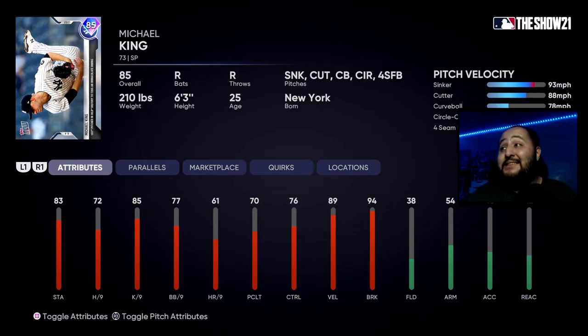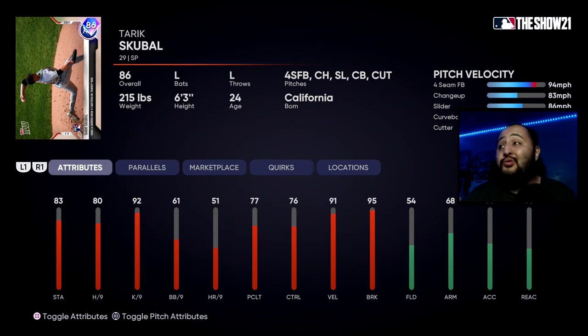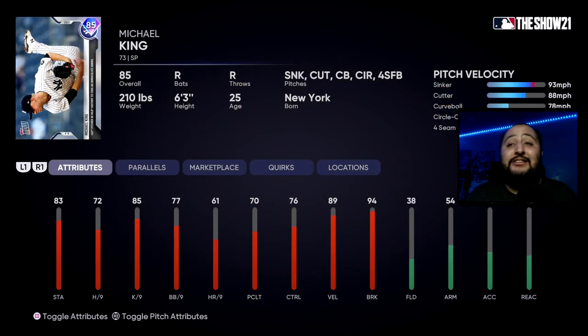Personally I would go Michael King. That sinker and cutter action has worked wonders for me. His stats: 83 stamina, 72 hits per nine — this is where the card lacks, meaning the PCI will be a little bigger when facing opponents — 85 strikeouts per nine, 77 walks per nine, 76 control, 89 velocity, and 94 break. The pitch speed differential isn't the best — 95 highest, 78 lowest. But I'm a fan of the sinker-cutter combination. Michael King would be my choice, and he's a right-handed pitcher. If you need a lefty, Skubal is really nice — that cutter with the four-seam and slider will be very effective. But for me, sinker-cutter action wins.